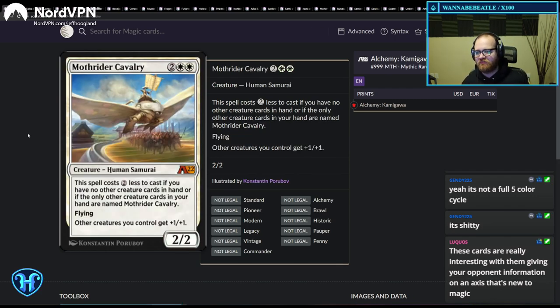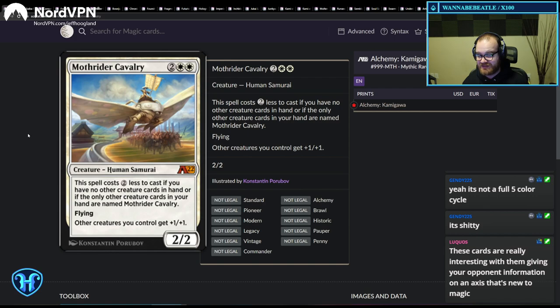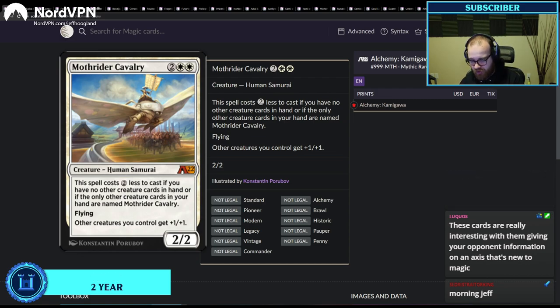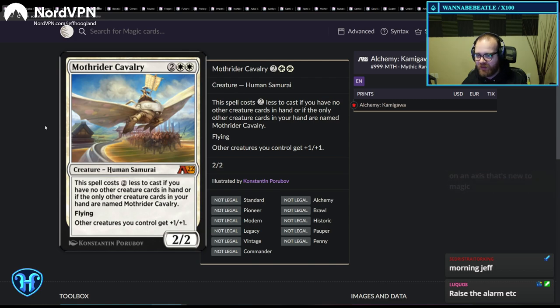Up next in this three-card cycle, we have Moth Rider Cavalry, which gives other creatures you control +1/+1 and flying. If you have no other creatures in hand, this is going to be a sick tokens enabler. You can easily build tokens decks in Alchemy where this is the only creature in your 75, and you'll always have this as a two-mana 2/2 flyer. This will be even easier to enable than the green one. These digital designs are great because you can choose to have variance or make deck-building decisions to make them incredibly consistent.